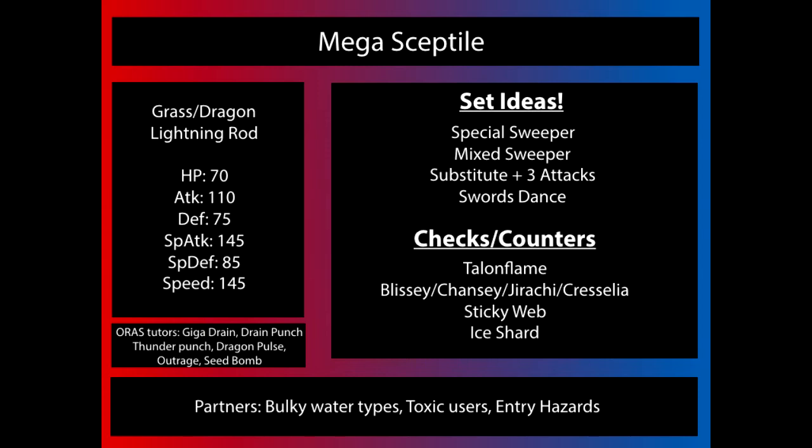Grass and Dragon are both resisted by Steel-types, and Fairies generally aren't going to be taking much from a STAB Grass-type attack, especially a Special-type one. So he gets some fantastic coverage options as well. Some of the sets you should probably look forward to seeing — or try out yourself — the most popular one is just going to be a straightforward Special Sweeper: Max Special Attack, Max Speed, and then running 4 attacks. Those four are probably going to be something like Giga Drain, Focus Blast, Dragon Pulse, and then a filler move, maybe Hidden Power Fire, or even Substitute and 3 attacks.